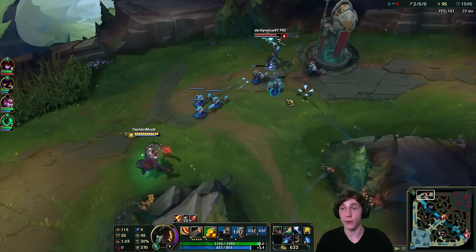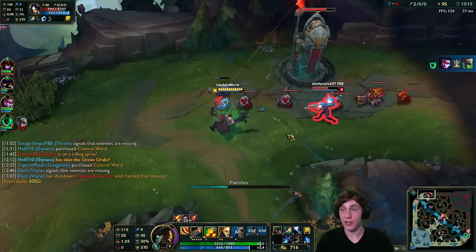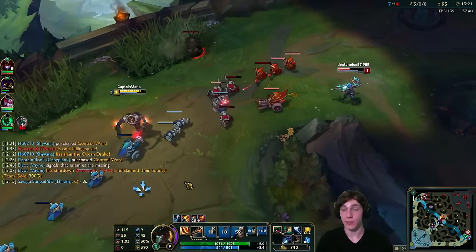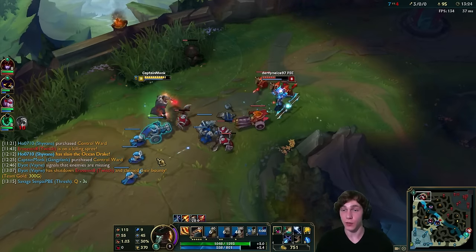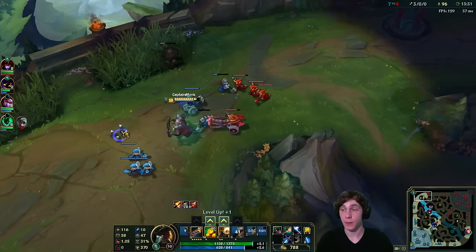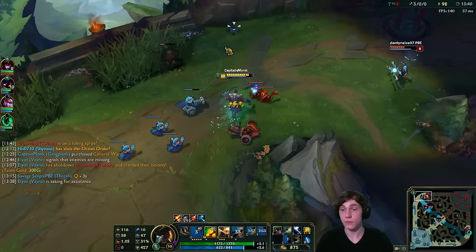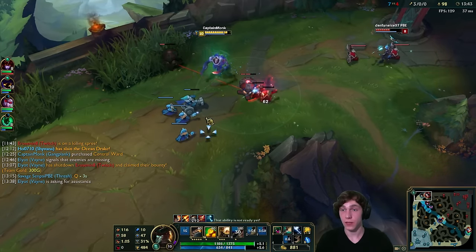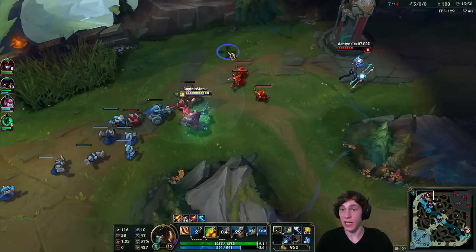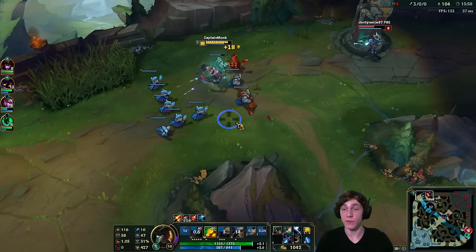You want to rush Triforce on Gangplank first — it gives you pretty much all the essential stats: HP, attack damage, attack speed, and I think some crit. I cleanse the slow. One really good thing about this Irelia matchup is the Remove Scurvy to remove her stun or slow — it's a stun if she has less HP than me percentage-wise, a slow if she has more. I'm looking to push this wave and maybe dive with Shyvana.